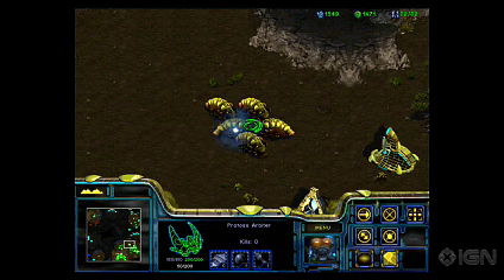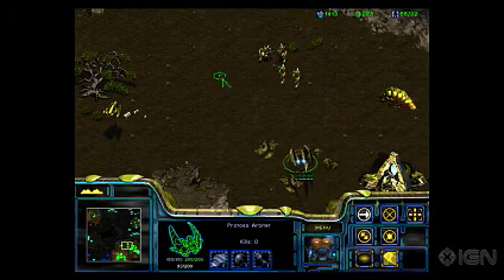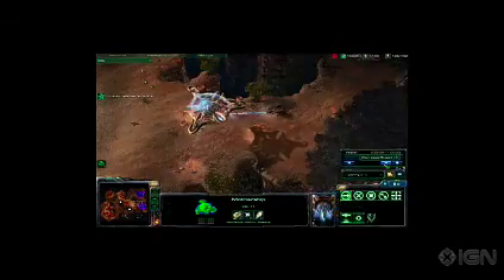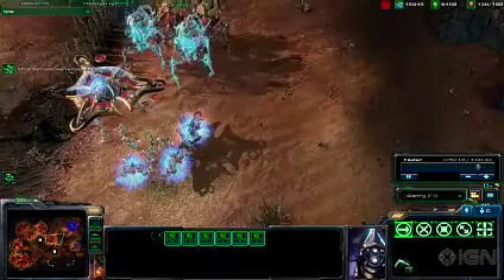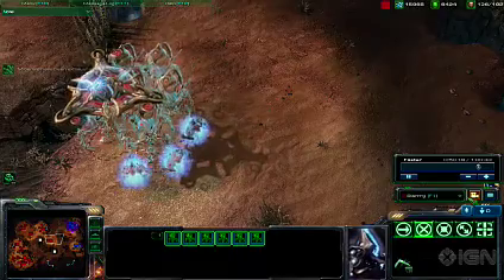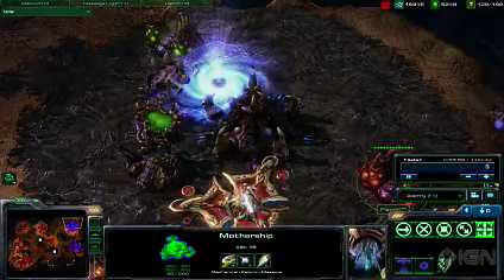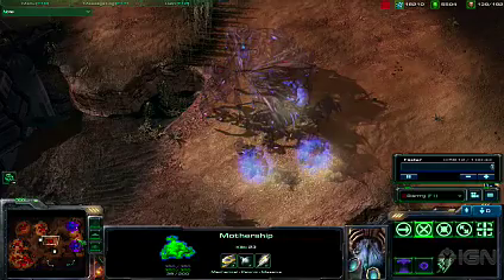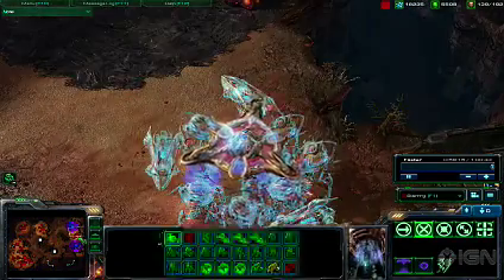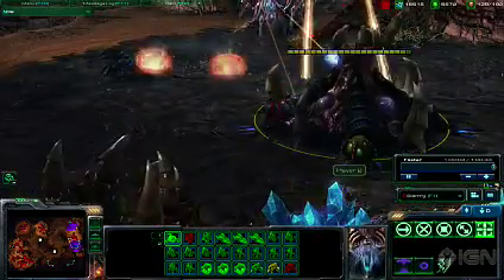The Protoss Arbiter provided players with a way to warp in units almost completely undetected. They couldn't fight well, but their cloaking field and Recall ability made them a potent ally. In StarCraft 2, the Arbiter has been replaced by the Mothership, an enormous glowing spacecraft. The Mothership shares the Arbiter's cloaking field and comes equipped with a new Vortex ability that can disable units in a small area for a little while. It's also a capable attacker, but its real value is in the Mass Recall ability, which can instantly transport many more units than even the Arbiter could to the Mothership's location, allowing you to deliver a punishing strike on your opponent.